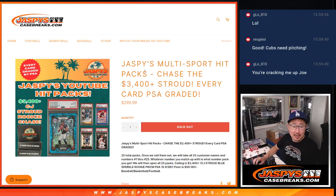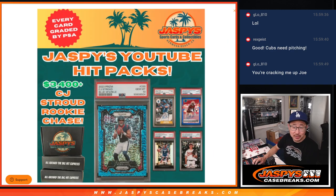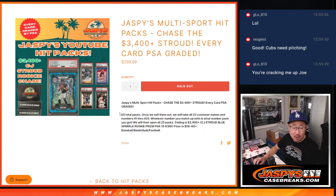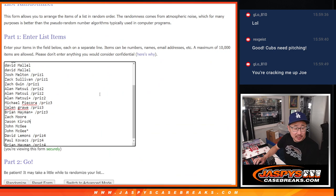Hi everyone, Joe for Jaspi's Casebreaks.com coming at you with Jaspi's Multi-Sport Hit Packs. We're chasing a CJ Stroud. Every card in here is graded. There's 25 cards in here total. We sold them all out. You got the idea of the floor, you got the idea of the ceiling. It's a multi-sport, all sorts of good stuff. Big thanks to this group for making it happen.